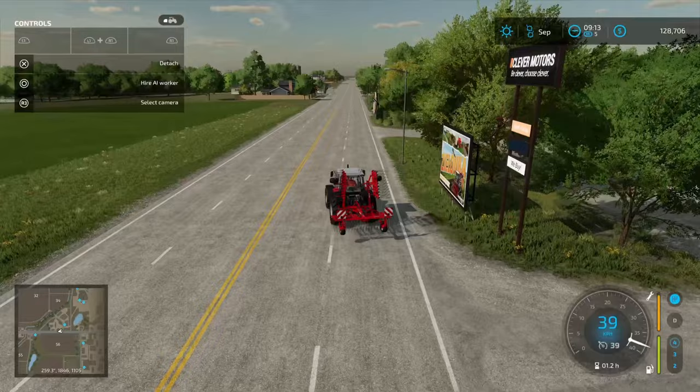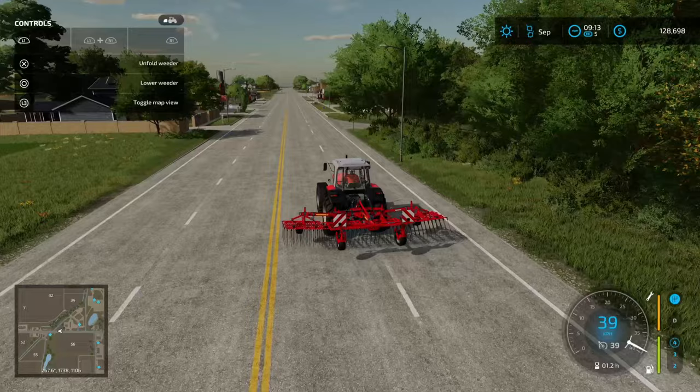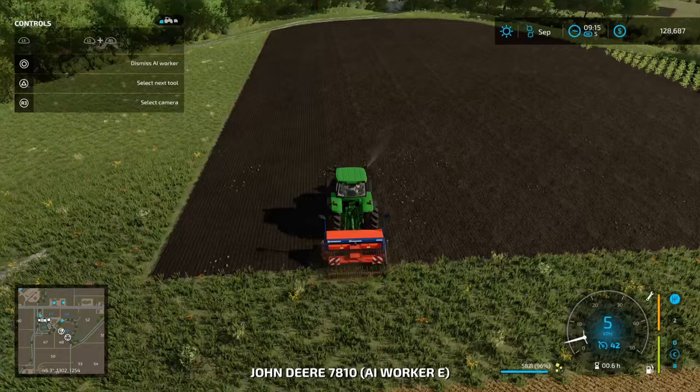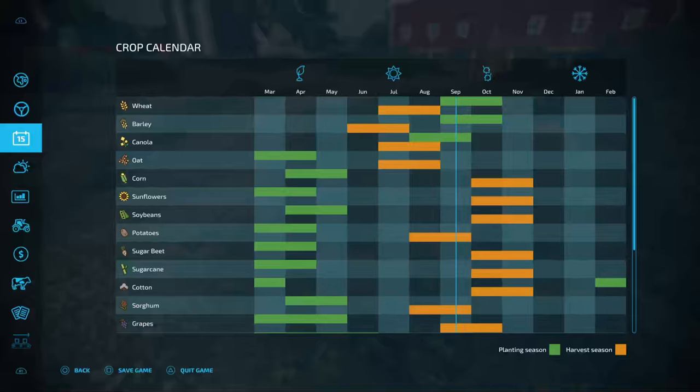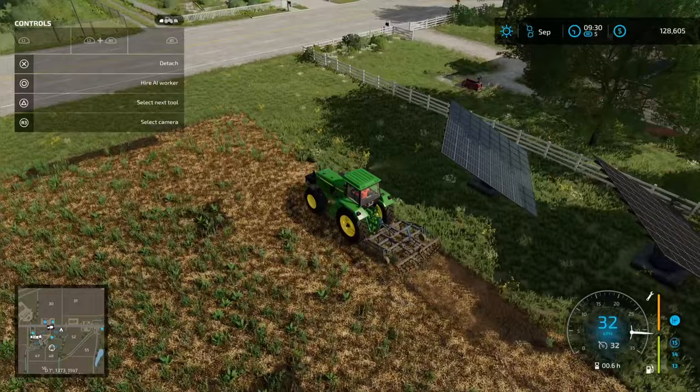Let's hook on our weeder — it's got a decent working width so we should get through what we need to relatively quickly. Those tines pull out the small weeds. Let's send this guy back to the farm on a worker. Canola is going in and our sorghum will go in in April or May. I'm going to skip ahead until these guys have completed their jobs and then we'll come back in.